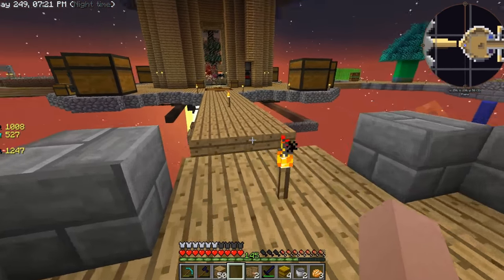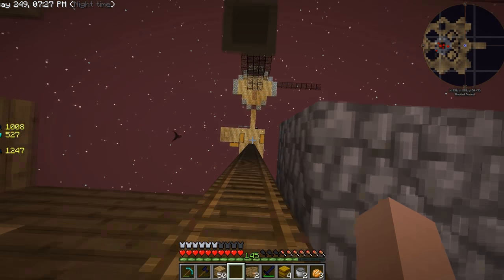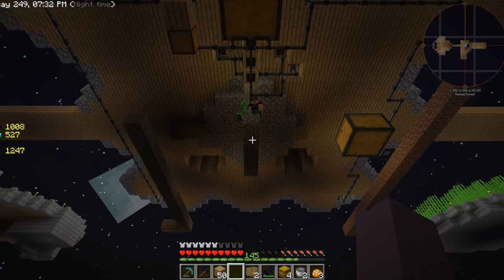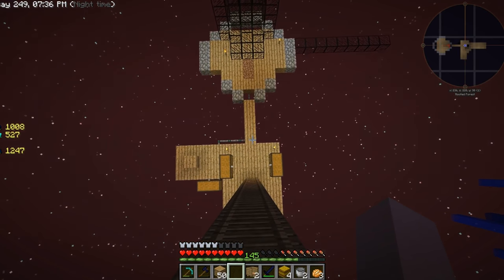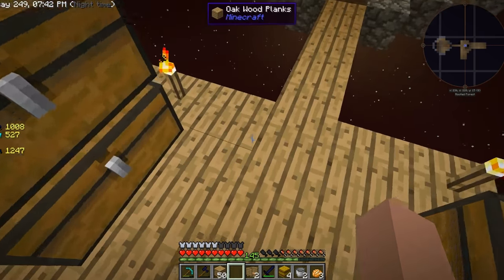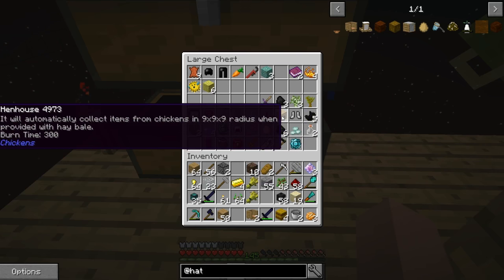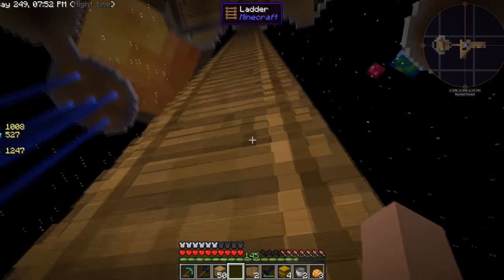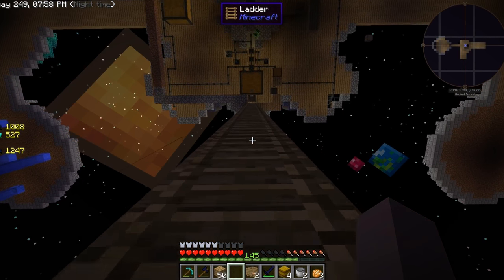Somebody recommended going down here - but if you get knocked off here you're dead, so you've got to be really careful. But we do have a hen house as well. We'll go pop that in the free range chicken cell and see how that goes.